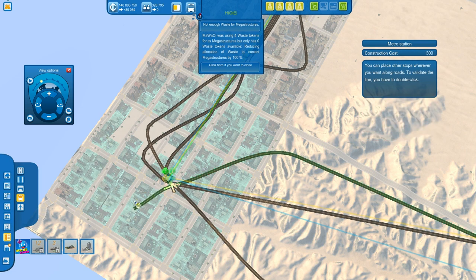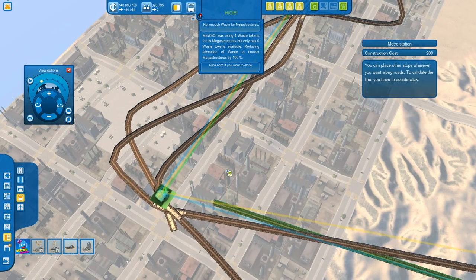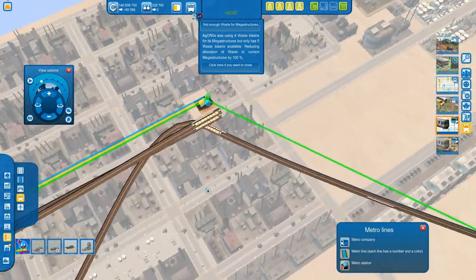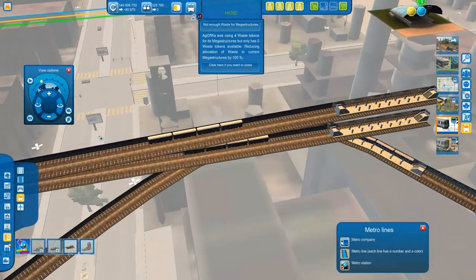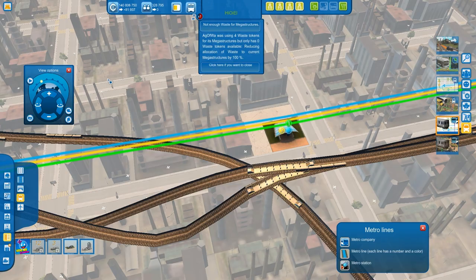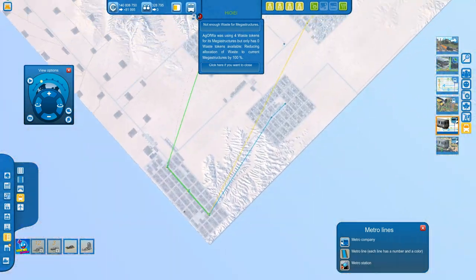You sort of get the point — you have to mess around with the metro stations to get it as efficient as possible. Try different angles, try different entries, and pre-plan the metro station before you place it. As you can see, I pre-planned it — the first two lines go under each other in parallel, and the other one goes at an angle because it didn't let me go directly under the second metro line.